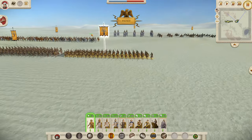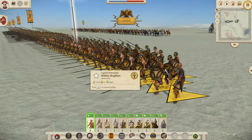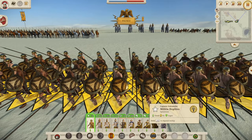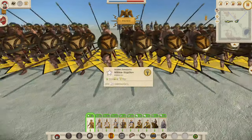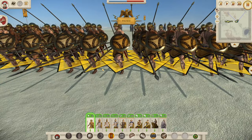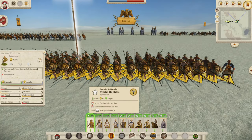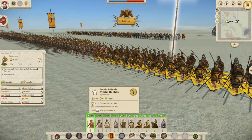Let's get started. We have the standard Militia Hoplites in here. As you can see, styled in the Egyptian style with the gold and bronze — very nice indeed. But the Militia Hoplites stats, we all know how bad these units really are: two morale, five melee attack, and eight defense. Just the same as the Seleucids and the Macedonians in terms of the Militia Hoplites.